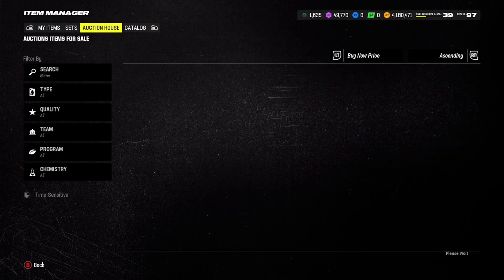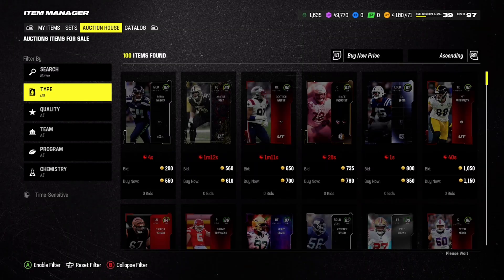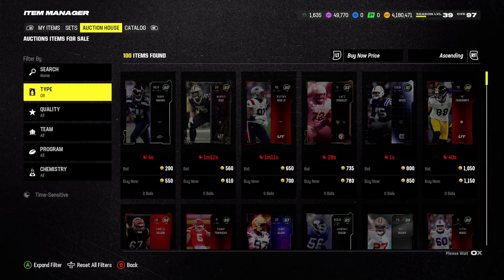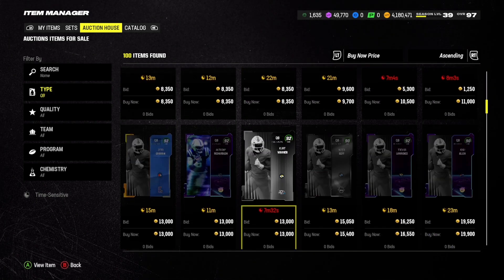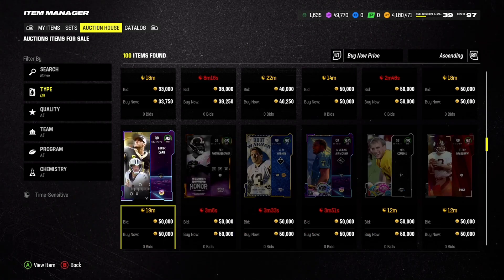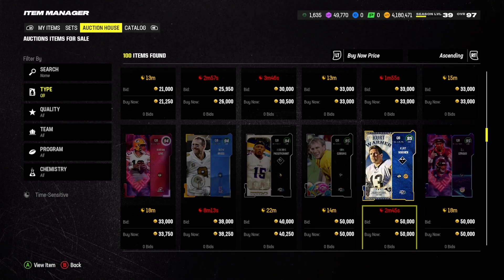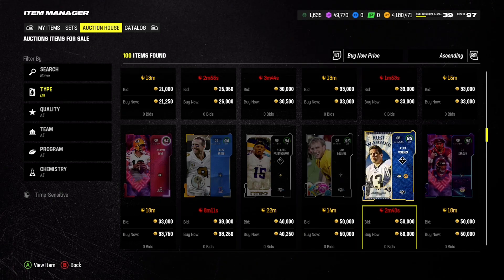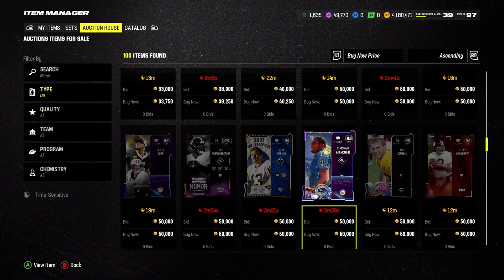Let's hop into the auction house and look at each of the quarterbacks, starting off with the 50,000 coin quarterback. Filtering by QB and looking for the perfect 50,000 coin option — looks like there are Ben Roethlisberger, Kurt Warner, and CJ Stroud, even Kirk Cousins as well, so there's a bunch of different options in the 50,000 coin range.